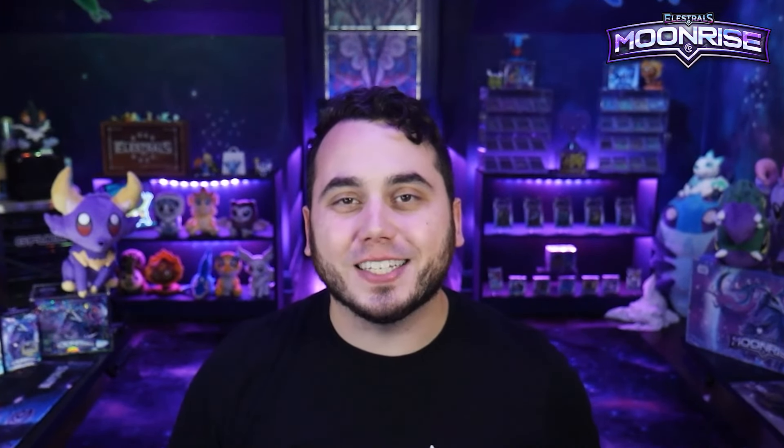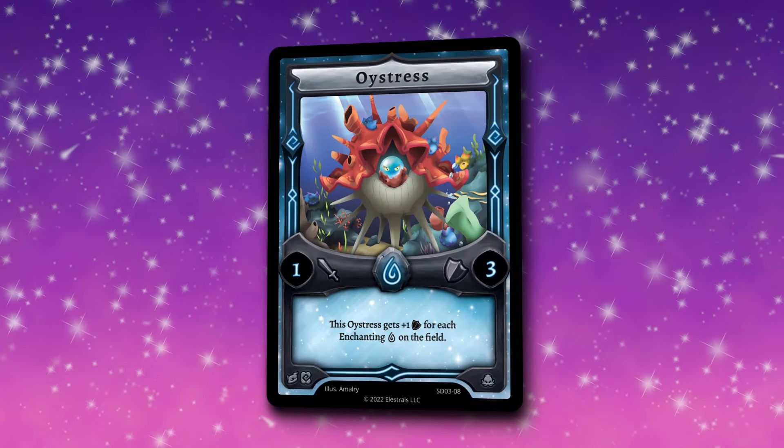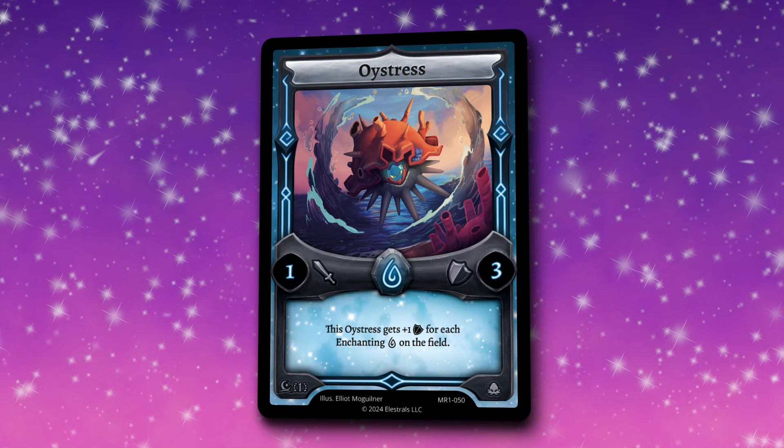But let's talk about some brand new Water Elestrals. Starting things off with a familiar face — Oystress. Oystress, previously a starter set exclusive card, comes back in Moonrise with one attack and three defense and the same effect we all know and love.